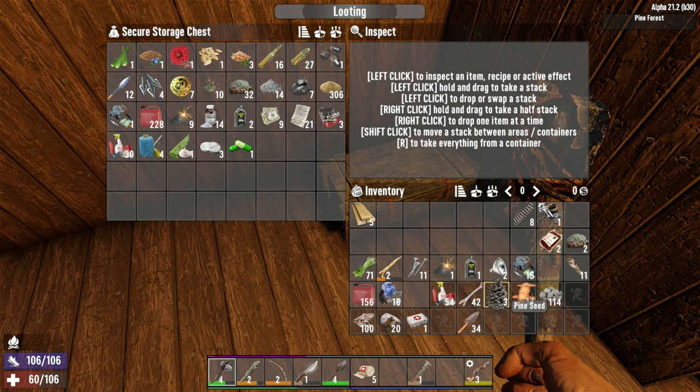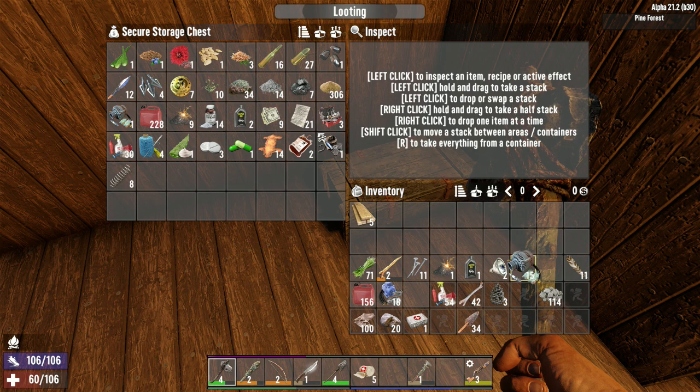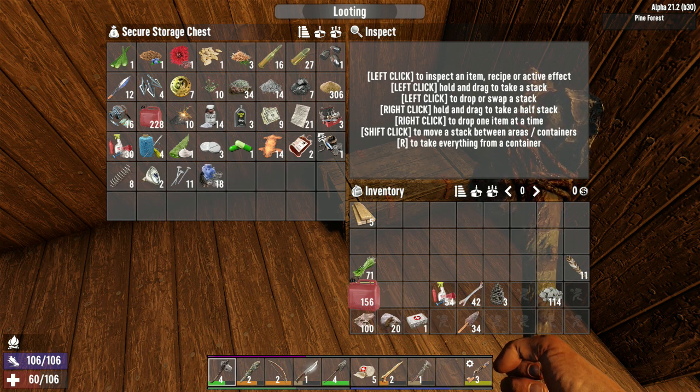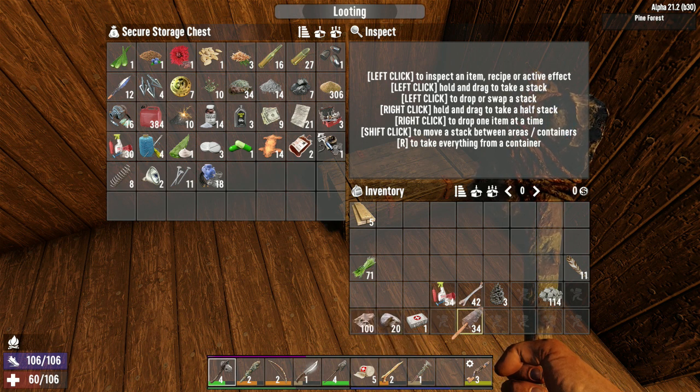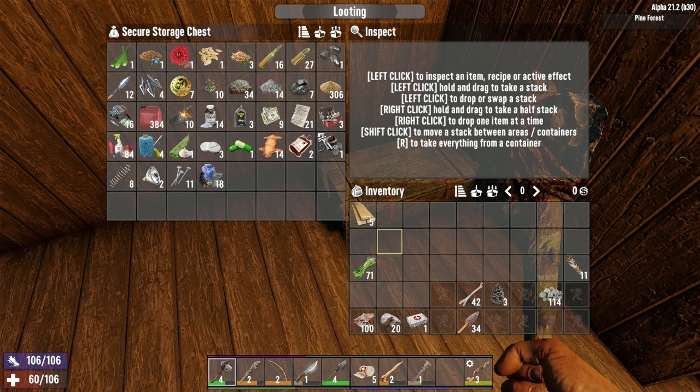Let's put hide in there. We'll keep springs. Gunpowder we'll put in there for now. We'll keep the shiv. Gas — we'll keep some of that on us. We'll keep that and we got that.